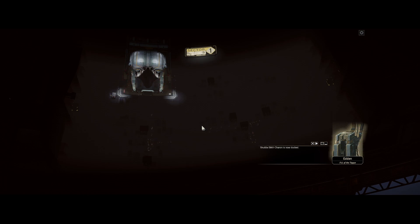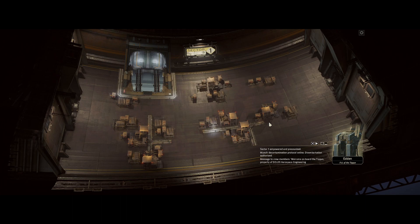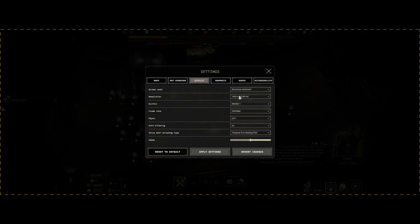Shuttle EMV Charon is now docked. Sector 1 empowered and pressurized. Monshi decontamination protocol online. Disembarkation authorized. Message to crew members: welcome on board the Tycoon, property of Dolis Aerospace Engineering Corporation. You will soon be given your assignments. Please continue to wait near the docking bay. We hope you have a productive voyage.